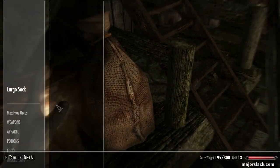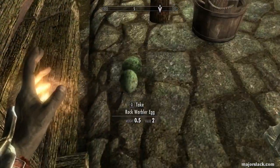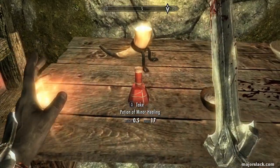We got some tomatoes! If you're lucky enough to find them, you can make vegetable soup in Riverwood. And don't forget those rock warbler eggs in the basket.